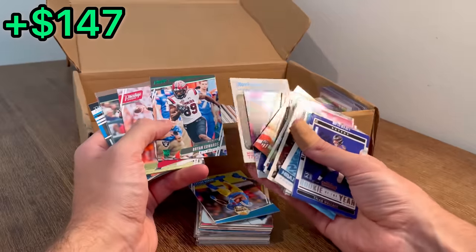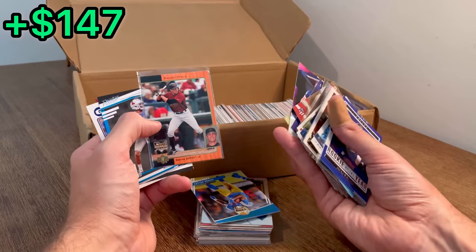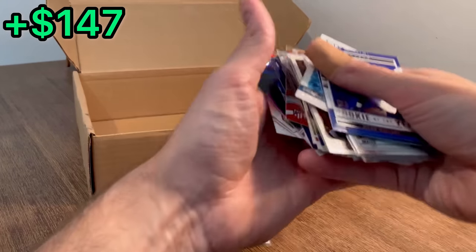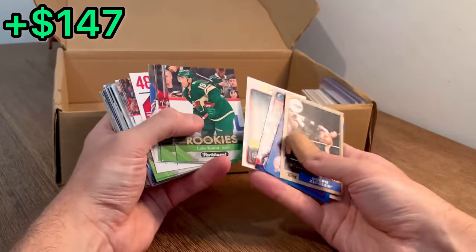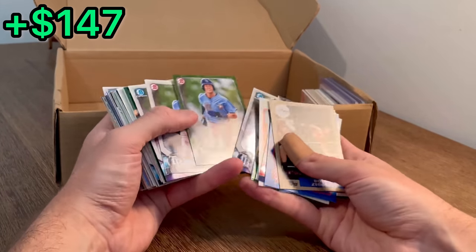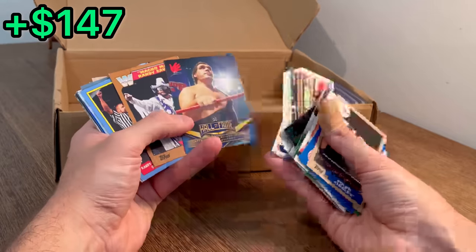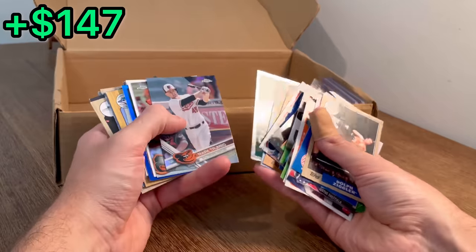Mike Trout — boyhood photos of the stars. Brian Edwards. Jake Fromm. Hunter Pence rated rookie — nice. I'm going to add this with the Shaq for the next overall giveaway. Matt Corral. Eli Manning — and the New York Giants win the Super Bowl. Miles Garrett. Dolph Ziggler. Macho Man Randy Savage. Randy Orton. Justin Smoke.